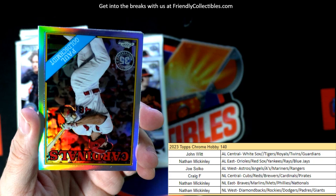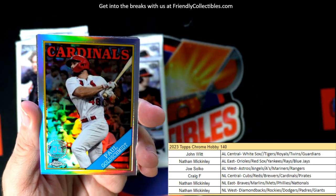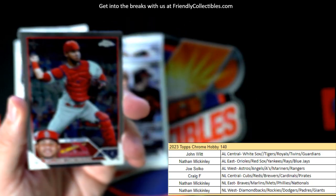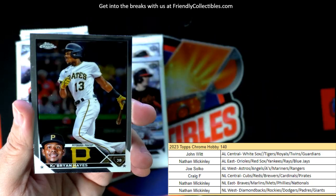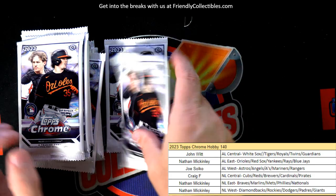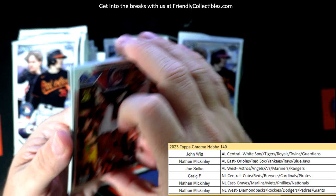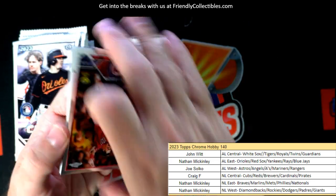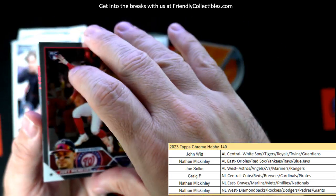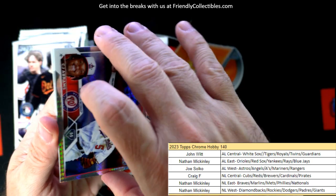Paul Goldschmidt right here, 35th stamp, Cardinals — that's another Craig F card. The National League Central is really paying off, especially for a filler race winner. Good for you! There's also a prism refractor CJ Abrams.